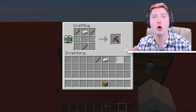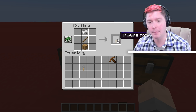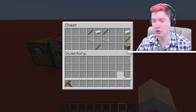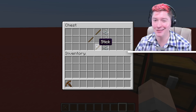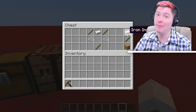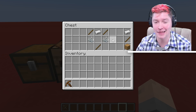Crossbows can also be stolen from the pillagers whenever you kill them. In order to make the trip wire hook, that requires oak planks, followed by a stick on top, followed by an iron ingot above that. In order to make a normal bow, you just need three sticks and three strings. The string is not all that different because you need two in the crossbow recipe and three in the bow recipe.